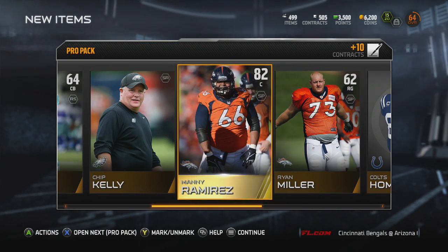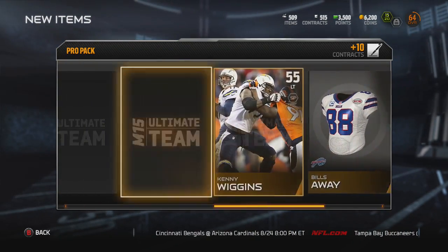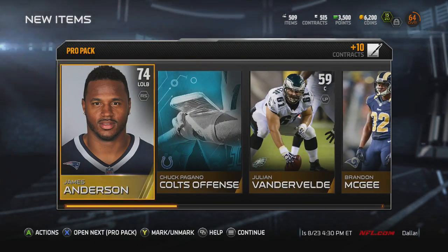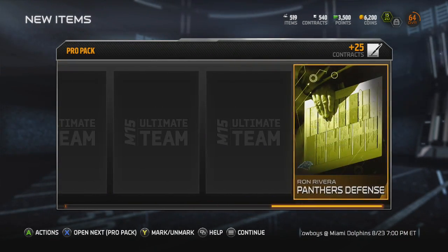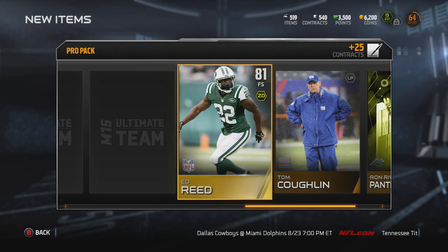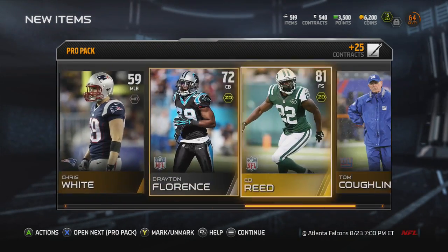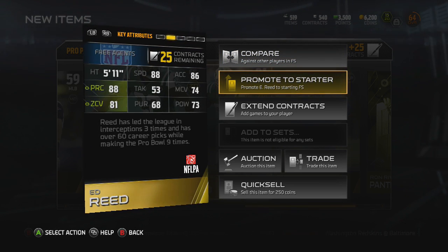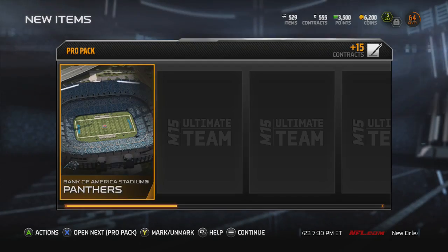Getting 60 pro packs will obviously help your offensive line. I'm doing this pack opening for you guys because you love pack openings. When you do it for YouTube it's so much more fun — you get to share the experience. And when you get to share it and you pull Ed Reed — that's fun! I haven't been getting safeties, so this is great. I can user Ed Reed — Ed Reed user pick interceptions, that's my guy.